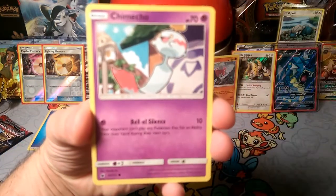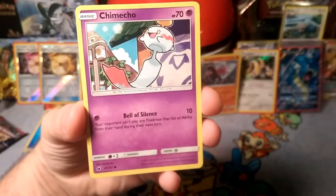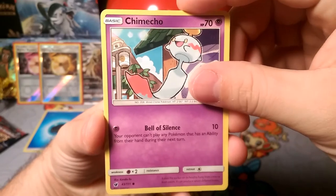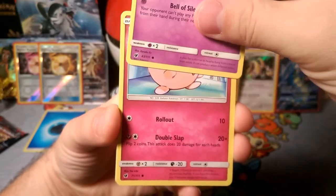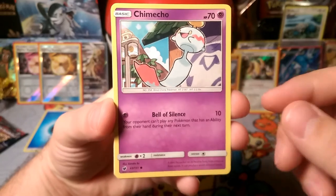Let's put the Water aside and see what we got. We have a Chimecho with the Bell of Silence — making your opponent unable to play a Pokémon that has an ability from their hand during their next turn. That's pretty interesting. A lot of decks are centered around abilities, so Bell of Silence could lock them out, but the measly 10 damage makes it difficult to continually play.